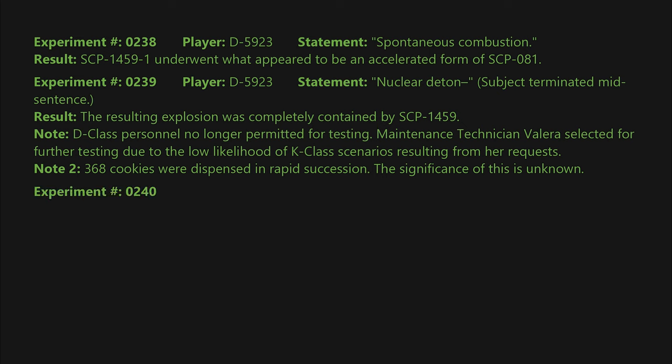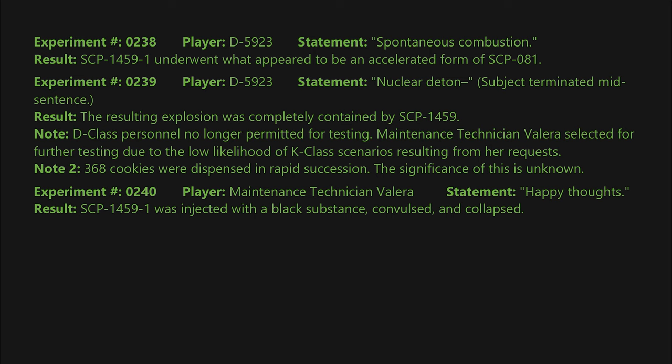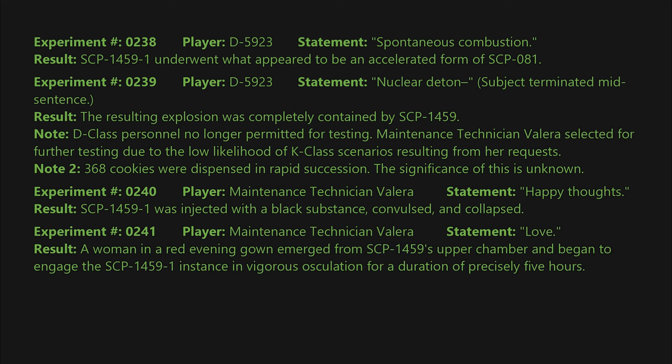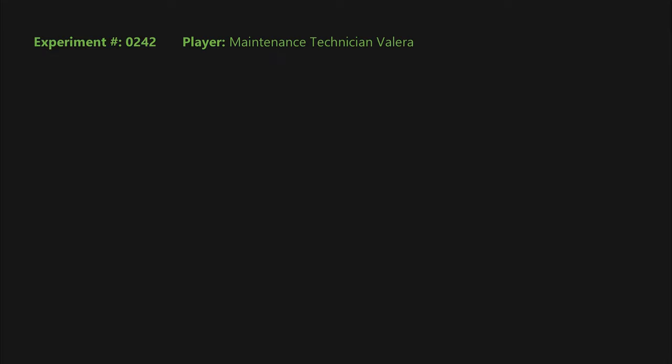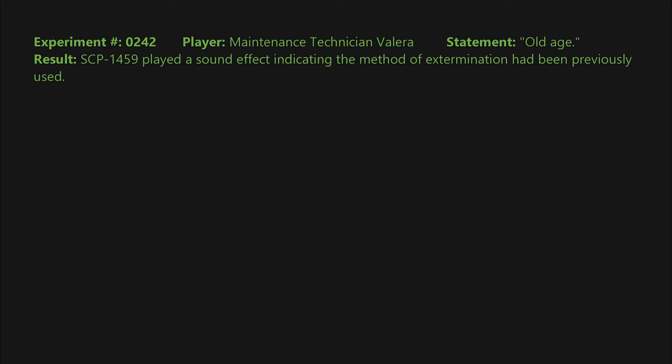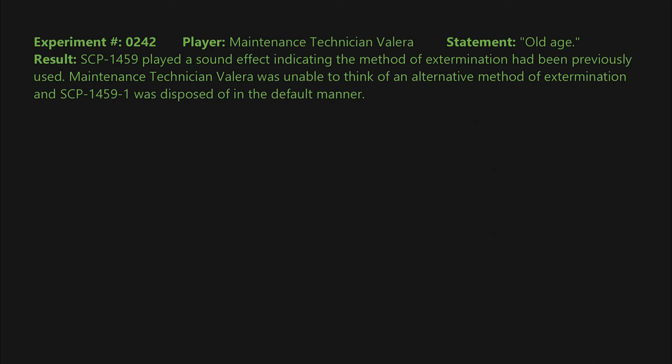Experiment 0240: Player — Maintenance Technician Valera. Statement: happy thoughts. Result: SCP-1459-1 was injected with a black substance, convulsed, and collapsed. Experiment 0241: Statement: love. Result: a woman in a red evening gown emerged from SCP-1459's upper chamber and began to engage the SCP-1459-1 instance in vigorous oscillation for a duration of precisely five hours; SCP-1459-1 is believed to have expired due to asphyxiation sometime roughly halfway through the process. Experiment 0242: Statement: old age. Result: SCP-1459 played a sound effect indicating the method of extermination had been previously used. Maintenance Technician Valera was unable to think of an alternative method, and SCP-1459-1 was disposed of in the default manner.